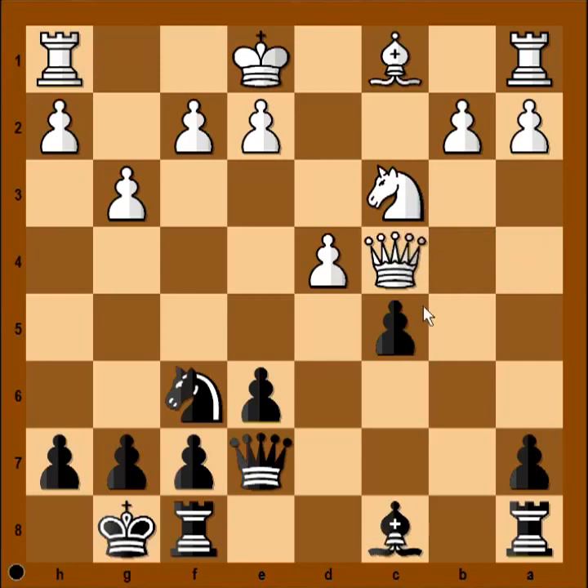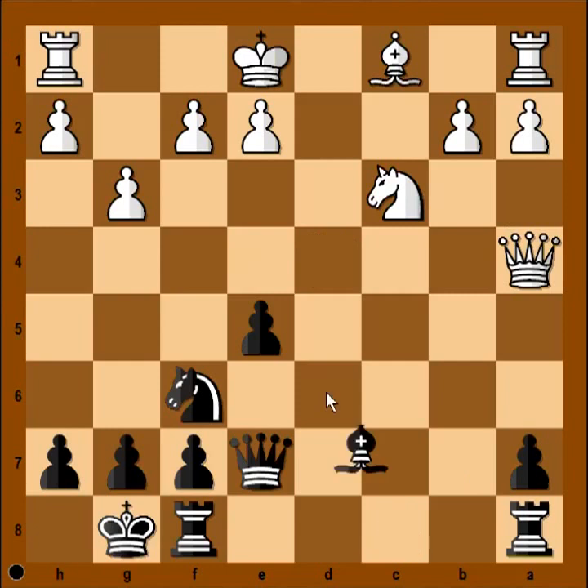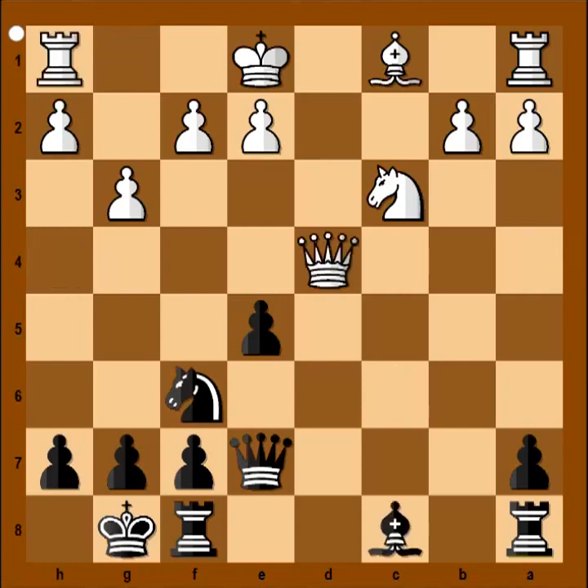Queen takes pawn on c4. Pawn takes pawn. Queen takes on d4. e5 — that is bringing the bishop into the game. For example, if queen goes to a4, then bishop to h3 and white can't castle. Then queen must go to h4, and bishop to g2, rook to g1, bishop to c6. White can't castle. H4. So after e5, white played queen to h4 to prevent bishop to h3.